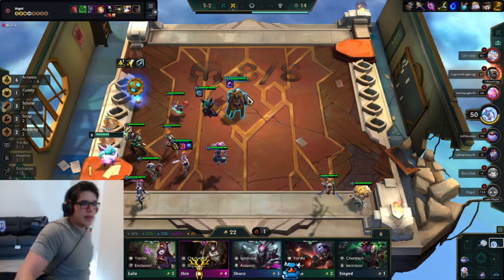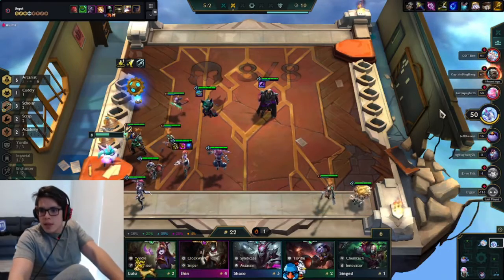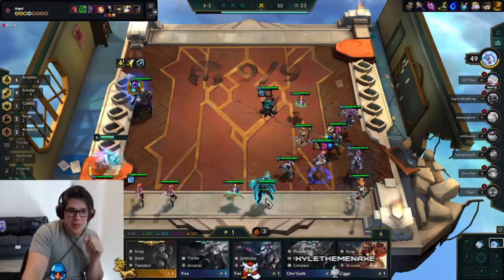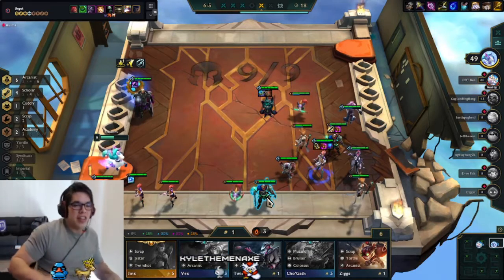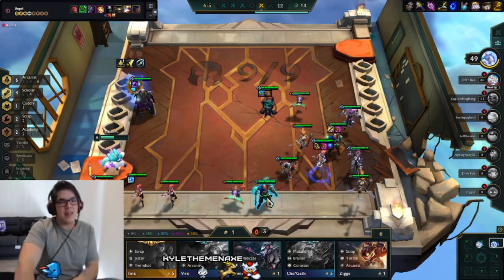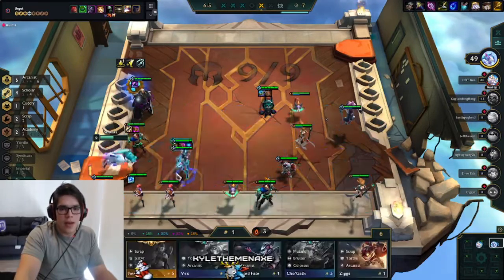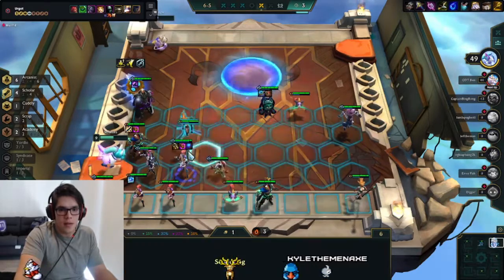The comp does really, really well at level 8 because that's when you're going to get all of your traits activated if you have the right units. You need to push level 8 in order to get into the top 4. If you're not level 8, you're not going to get into the top 4. But if you are level 8, you're definitely going to get into the top 4. And if you have the right units, you can get into the top 3. If you have all the right units, level 8, the right items on all units, and you get Lux 3 in the end game, you can get first place.